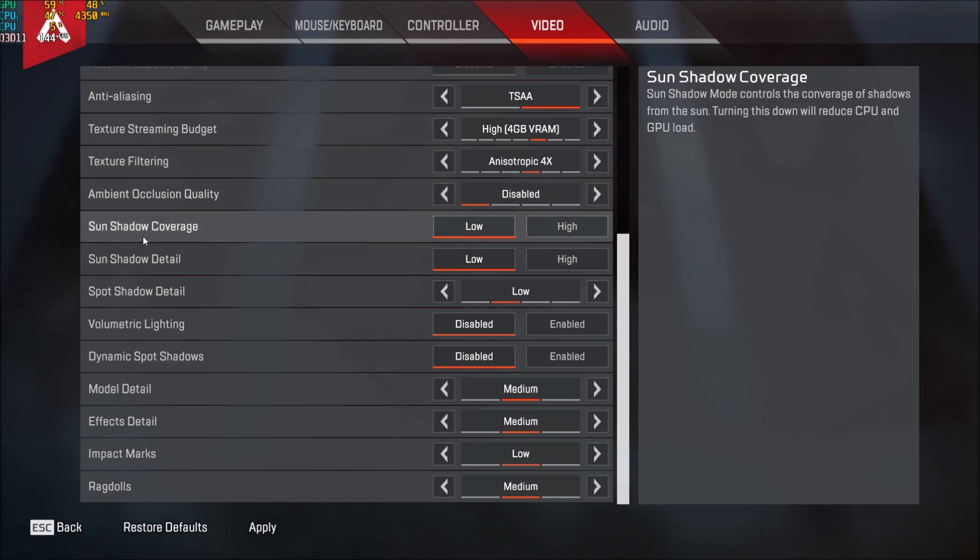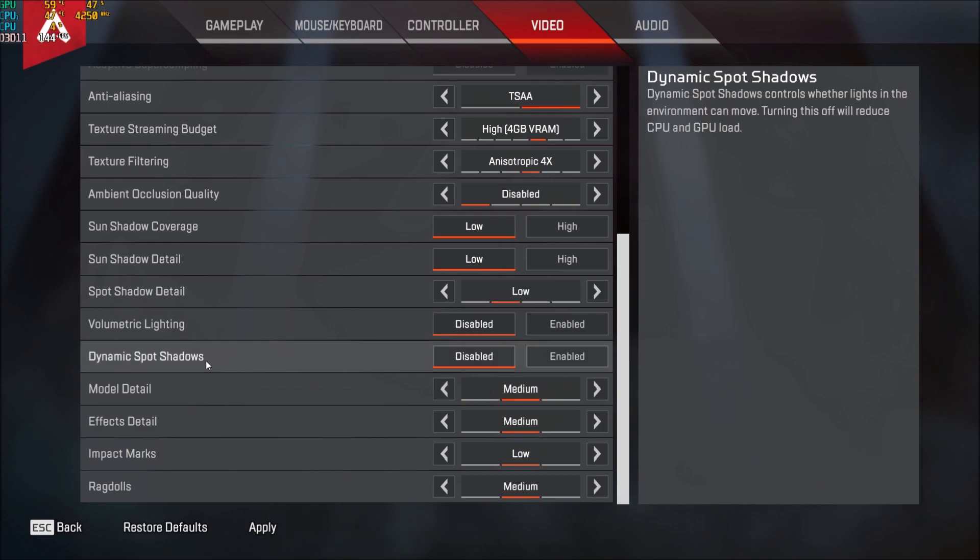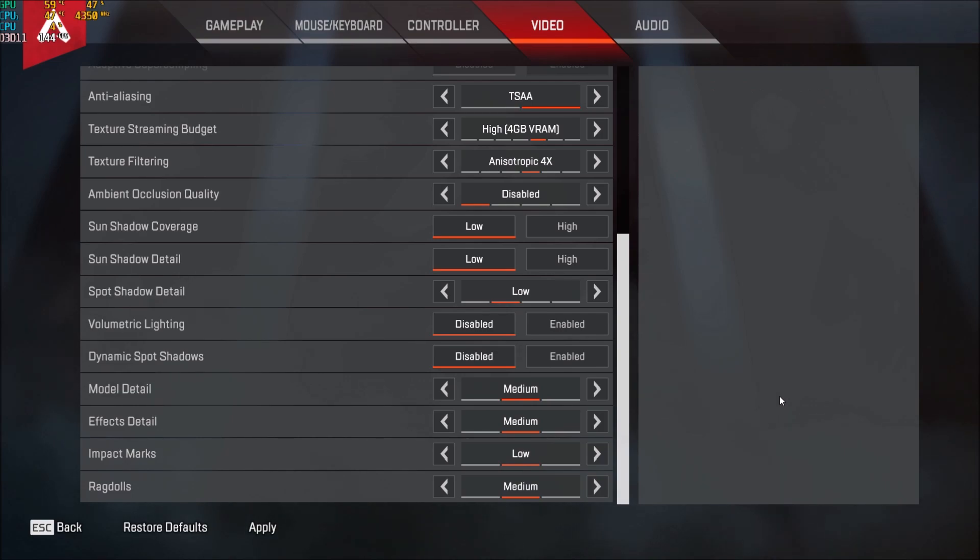Ambient occlusion: disable. Sun shadow, sun shadow detail — everything at low. Spot shadow detail: playing at low — you can test low vs. high depending on your computer, but I don't like the performance impact so I put it at low. Everything else: volumetric lighting disabled, dynamic spot shadow disabled. Model detail, effect detail, impact marks, and ragdoll — everything at medium except impact marks which I put at low since there's no medium option.